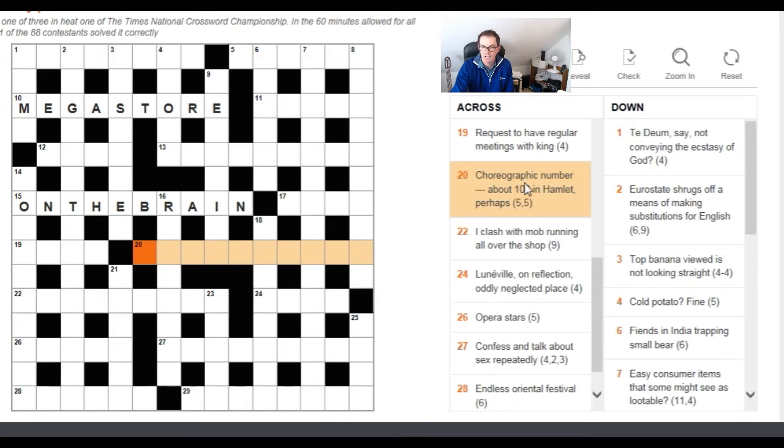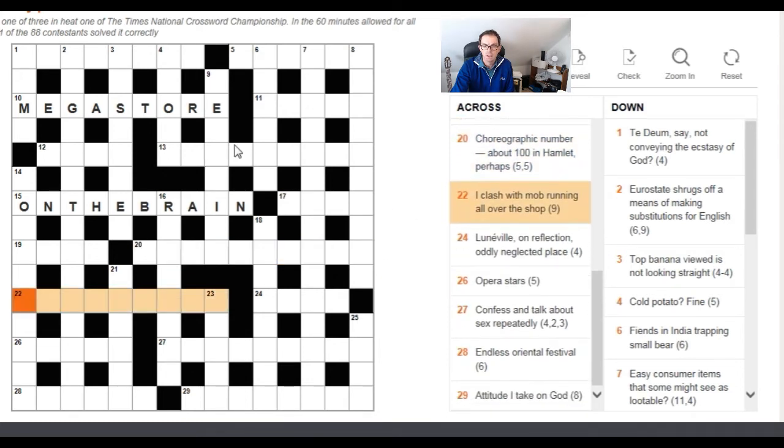'I clash with mob running all over the shop' — here I'm thinking anagram. The difficult thing is working out what to anagram. 'All over the shop' is certainly an anagram indicator, but anagramming 'mob' and 'running' gives ten letters — too many. If you take 'I clash' and 'mob' you get nine letters; 'running' is then the anagram indicator, and 'all over the shop' is the definition. The answer is 'shambolic.'